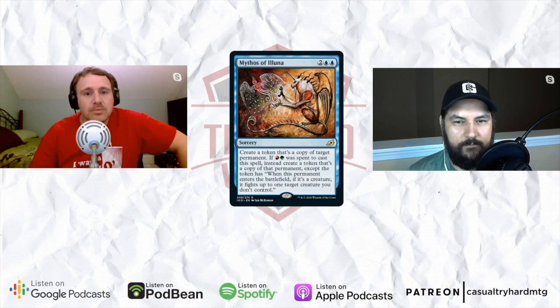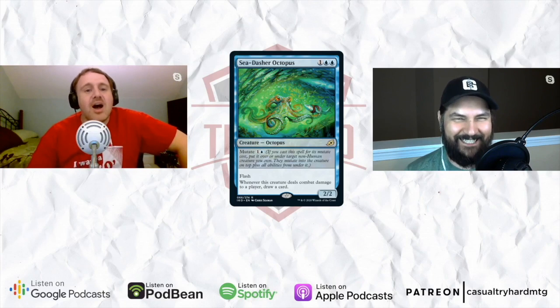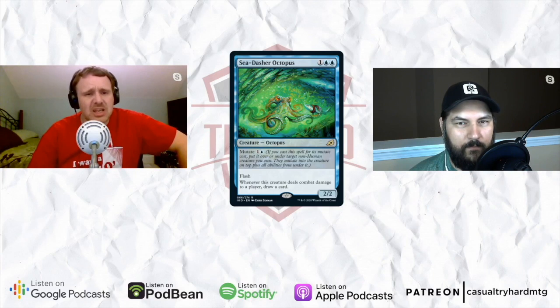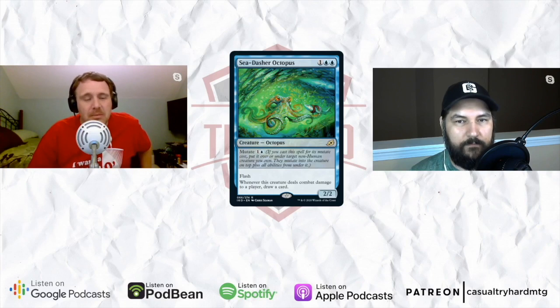Next up is Seathe Octopus — Ninja Octopus. It's one blue blue for a flash 2/2 that has: whenever this creature deals combat damage to a player, draw a card, and it has mutate for one and a blue. Since the creature itself has flash, it can mutate at instant speed. It's kind of Ninja of the Deep Hours, kind of Curious Obsession. I think it will really incentivize people to play one-mana one-one flyers. If you're on the play and you flash in Spectral Sailor, then the next turn you attack and flash in the Octopus and put it on your Spectral Sailor — it's now a 2/2 and it drew you a card.